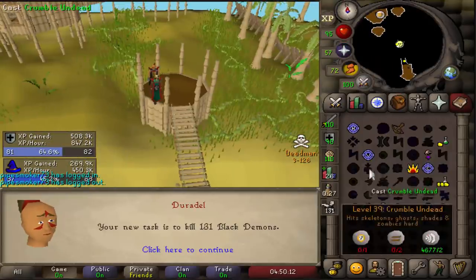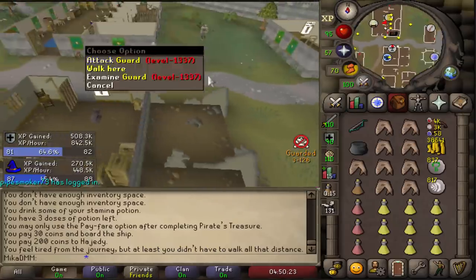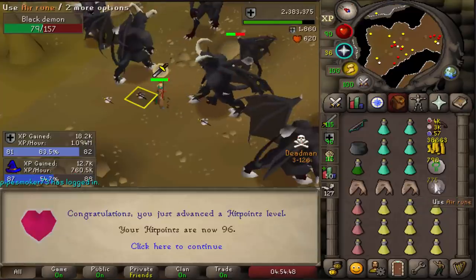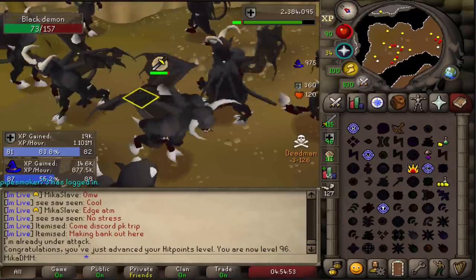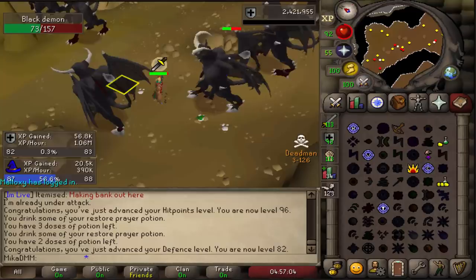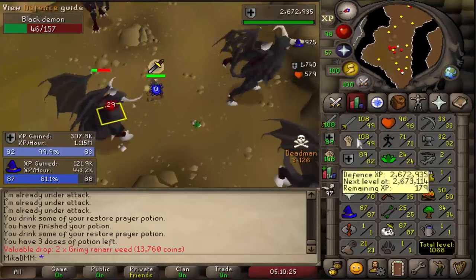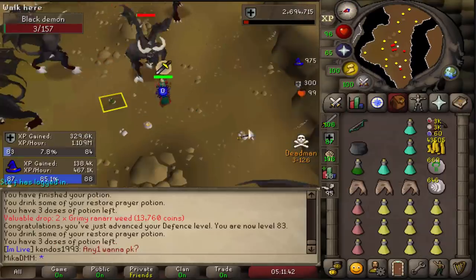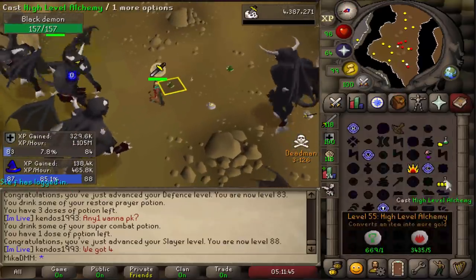Black Demons - that's honestly a pretty awesome task, I'm not gonna lie. Underrated task - I think Black Demons in Deadman Mode is amazing, the chance of the tiers is just so big. 96 HP accomplished, that is awesome! Defense level 82, let's get it - you're getting there, nice. I'm almost fully maxed - I'm planning on getting almost maxed today. 83 Defense, nice. 88 Slayer coming in, nice.